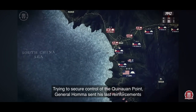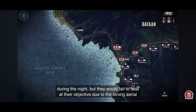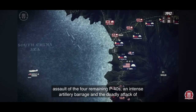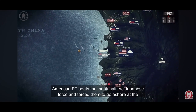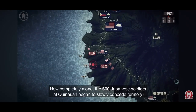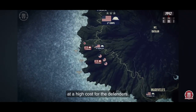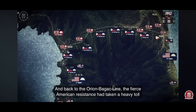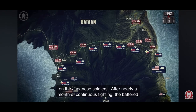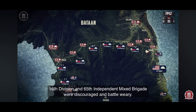Trying to secure control of Quinoran Point, General Homma sent his last reinforcement during the night, but they would fail to land at their objective due to the strong aerial assault of the four remaining P-40s, an intense artillery barrage, and the deadly attack of American PT boats that sunk half the Japanese force and forced them to go ashore at Cana's Point. Now completely alone, the 600 Japanese soldiers at Quinoran began to slowly concede territory at high cost for the defenders. Back at the Orion-Bagac line, fierce American resistance had taken a heavy toll on the Japanese; after nearly a month of continuous fighting, the battered 16th Division and 65th Independent Mixed Brigade were discouraged and battle-weary.